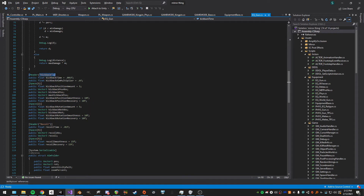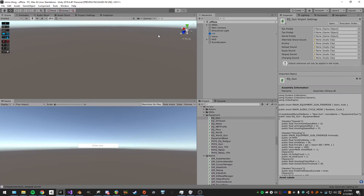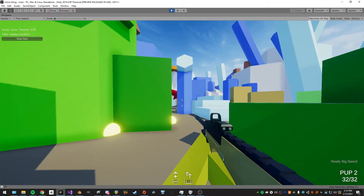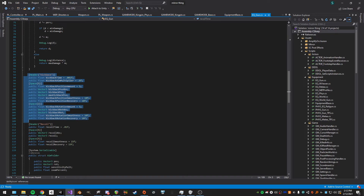Down here is where all the procedural stuff comes in. Kickback is basically how the gun moves when you shoot — shifts backwards, shifts up, rotates. Kickback time determines how long it lasts. A higher value is smoother; a lower value looks sharper and more aggressive, depending on the gun. The aim multiplier reduces kickback while aiming because otherwise it looks like it's going through the character's face.